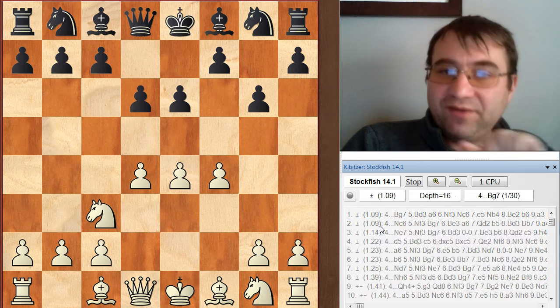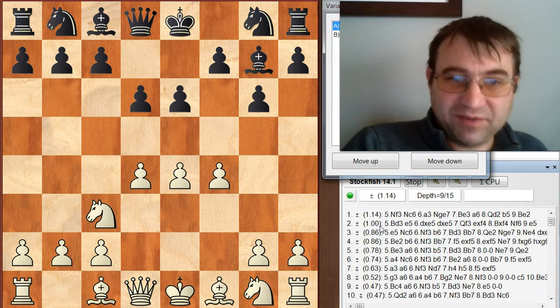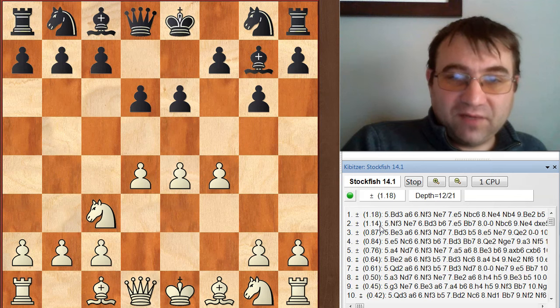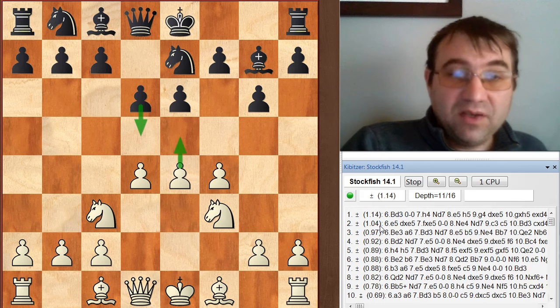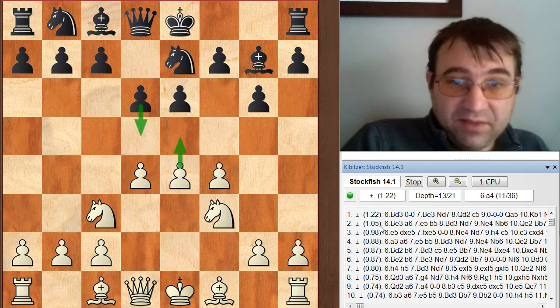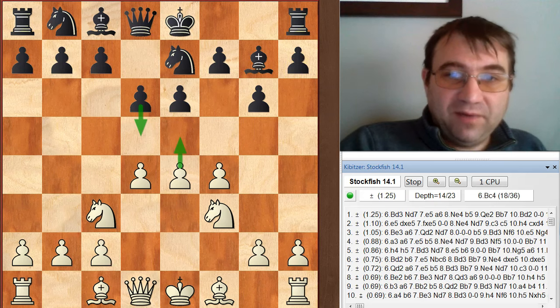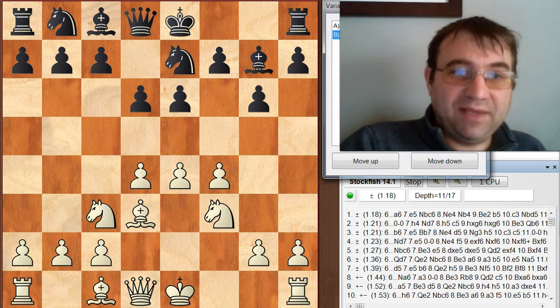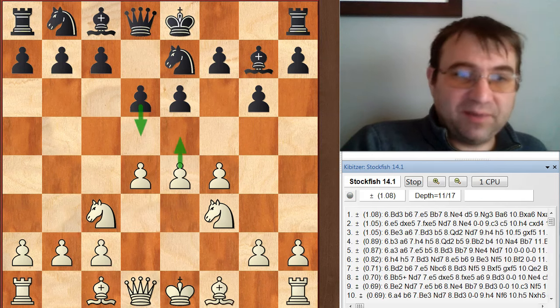You should just maintain the tension and play something like Bd3. If they relieve the tension with dxe4 and you play Nxe4, note that Qxd4 isn't even possible because we would have Bd5+ winning the queen. You would just have a huge advantage - Nc6, c3, you have this development lead, the position is open, and this translates to a decisive advantage for white, plus 1.7 pawns. By maintaining this open structure, you're not worried about d5 as long as you maintain that tension between e4 and d5. You're going to be leery about playing e5 yourself.